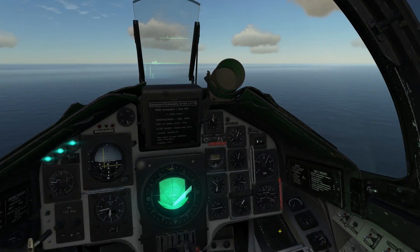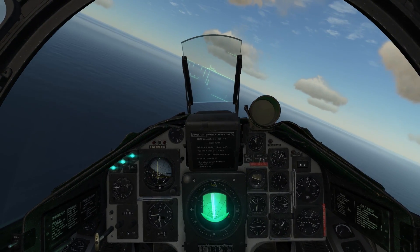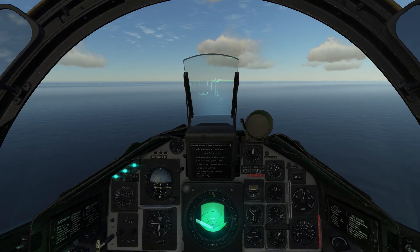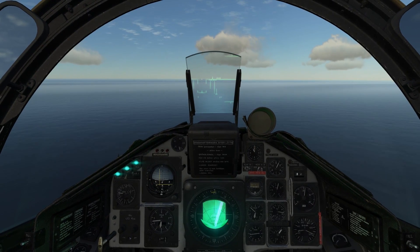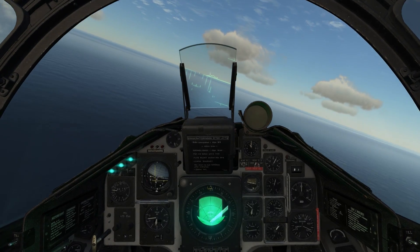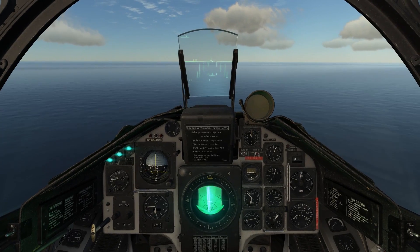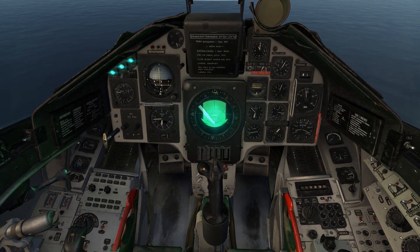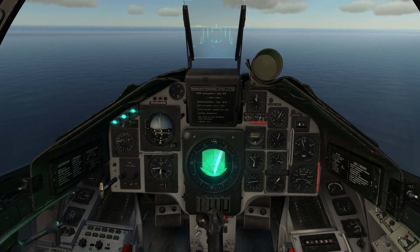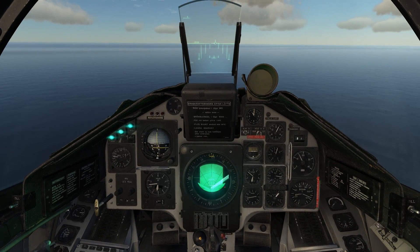The other switch selects either single target or group target mode. In single target mode the missile picks the first target it sees. In group attack mode it uses the parameters set in the mission editor to determine a target — currently set to defaults, which is more than enough for this tutorial. We are about 20 km from waypoint B2 and have set everything up except the master arm switch, which we will set to unsafe once we have passed B2 and acquired our target on radar.